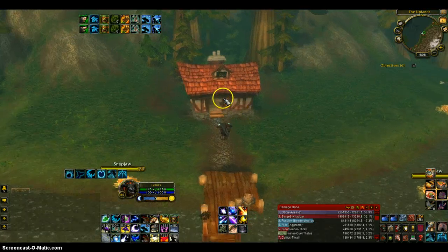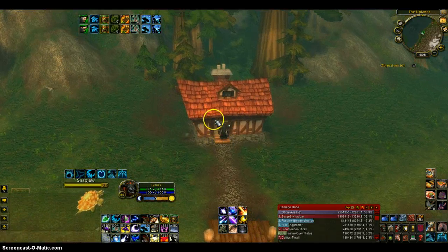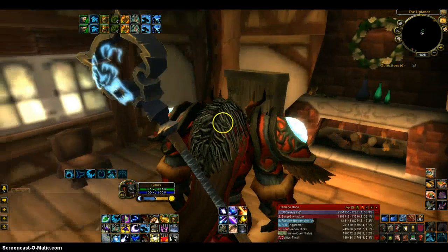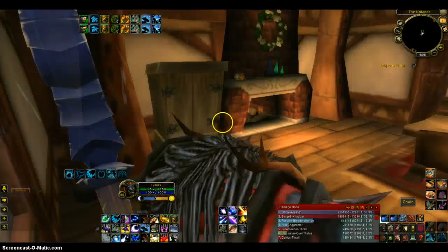For some reason there's also some kind of flying things going around — there's one right there. But yeah, it's a little house, and once you go in you can see there's a chair right there and you can actually sit in it.